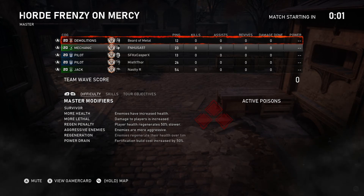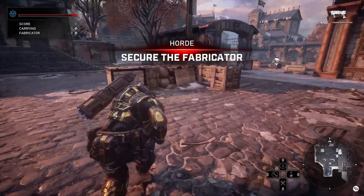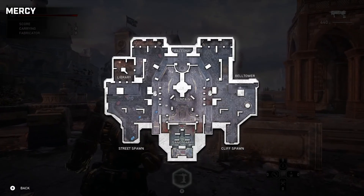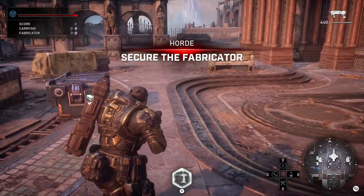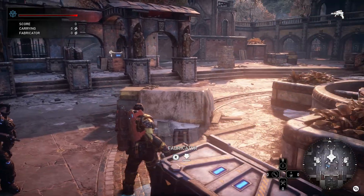Continuing on with this video, you'll notice of course we're all max level, max re-up. But if we look at the map before we pick up the fabricator, there's basically no good areas to set up. Library and sanctuary are the only good areas. I'm hoping the taps are as close to the library as possible.